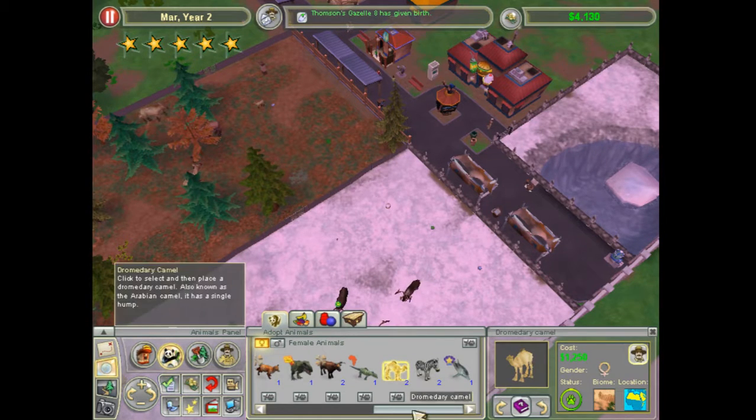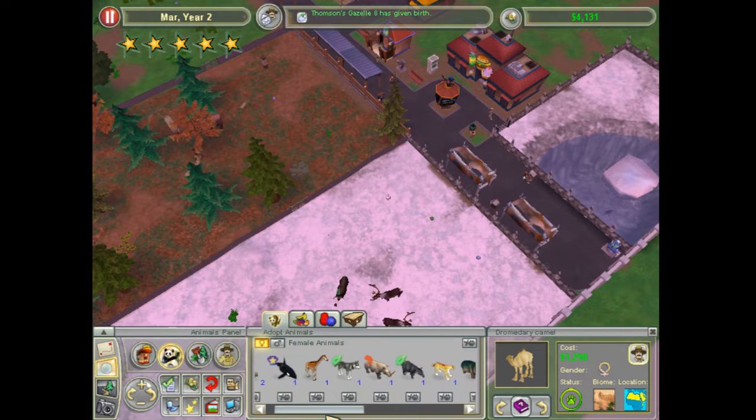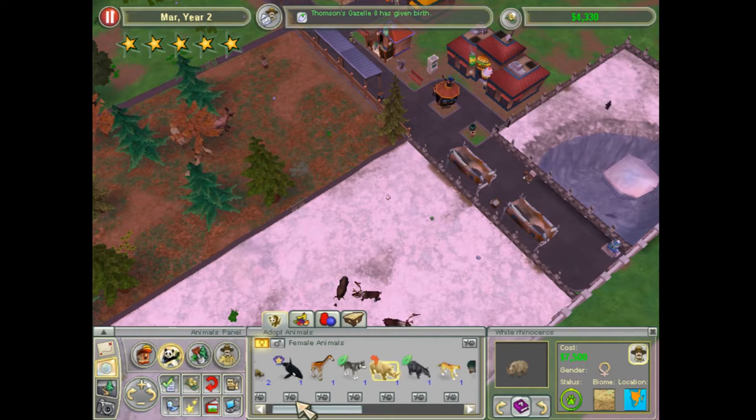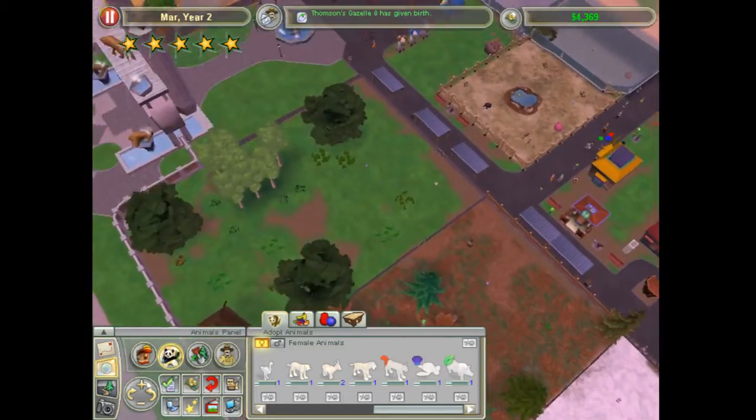I already have zebra, camels, hippos, and the rhino. You're not savannah biome. There's really no other animals I need to get. All the people are really happy. It's getting the next line of animals in — see what they can give us.